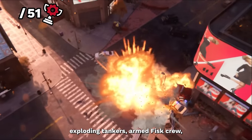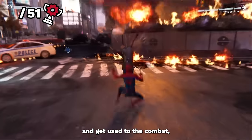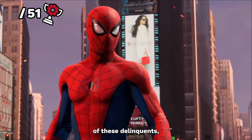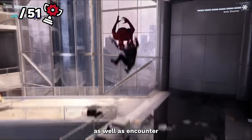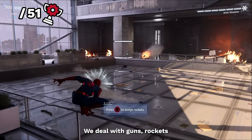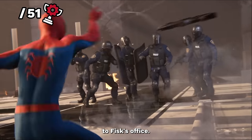The scene is pretty chaotic — exploding tankers, armed Fisk crew, well only armed for a moment as we begin our first fight with them and get used to the combat, which is as smooth as you'd imagine. When we rid the world of these delinquents, more explosions happen and in no time we storm the gate. Inside we get used to more combat as well as encounter many new types of enemies as we fight our way higher and higher. We deal with guns, rockets and fake police on Fisk's payroll, but nothing stops us from making our way to Fisk's office.